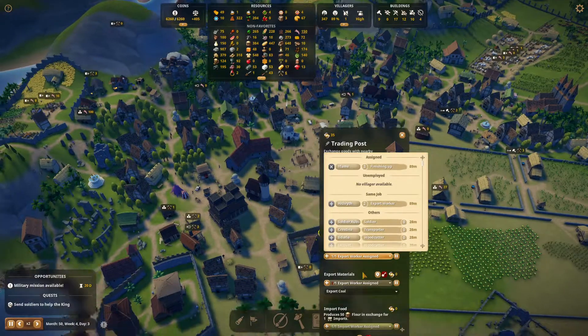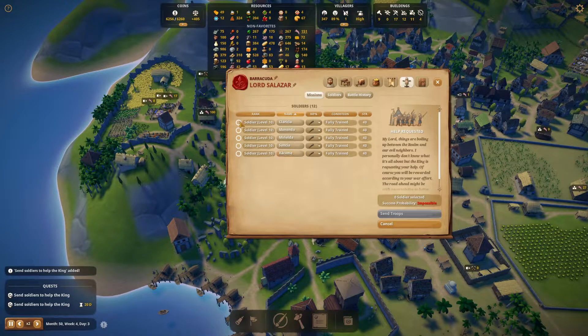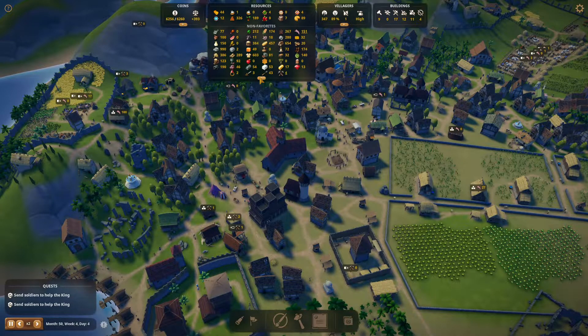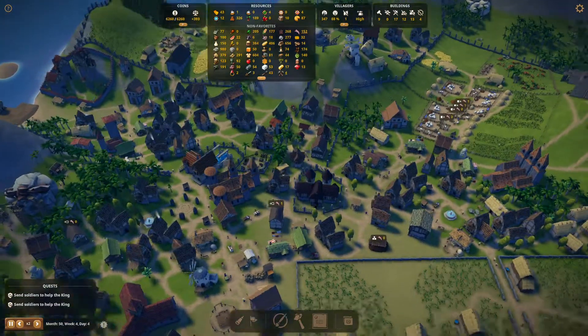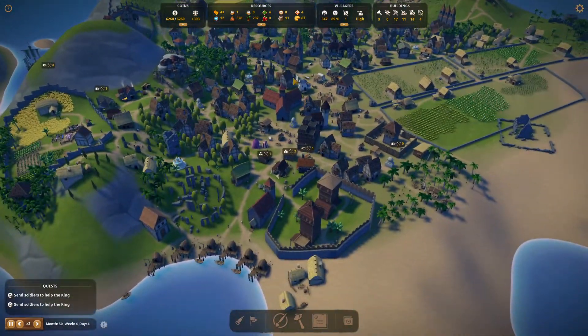Let's assign this guy over here — perfect. Now we have a military mission available so let's go ahead and do that right away. It's a difficult one. We have plenty of soldiers — they're fully trained. We haven't upgraded them to knights yet, so that's something we need to consider. Unfortunately until we start producing our own luxury we're not going to be able to do much for that.